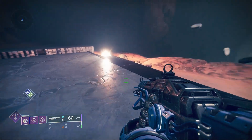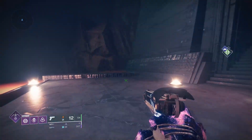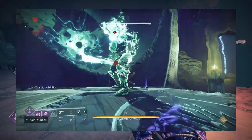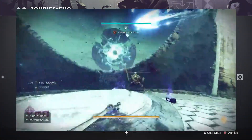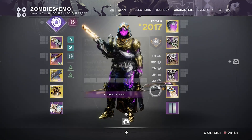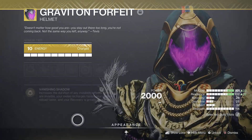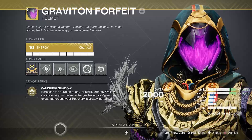Hey guys, it's Dan here. A lot of people have been asking what's the build I used for soloing Crota. It's nothing too special. First off, I had 100 mobility, 100 strength. I use the Graviton Forfeit — I think you can use the Omni Oculus too, but I just use this because this was my alteration of my old grandmaster build.